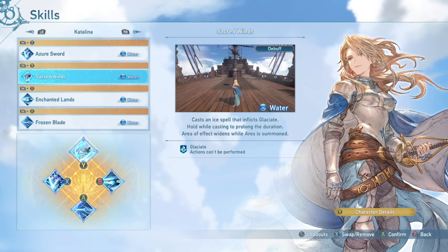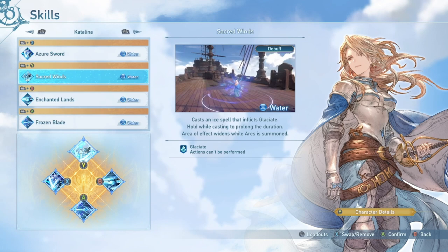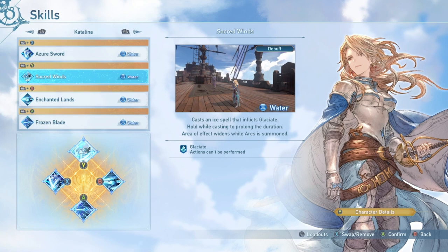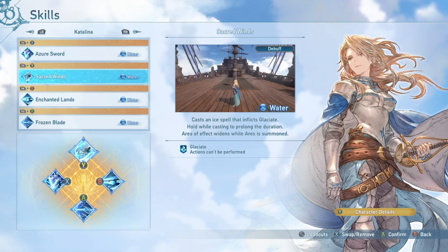We have Sacred Winds, which has Glaciate — and AoE Glaciate at that — which makes this extremely, extremely strong. I've actually hit three bosses at once with this Glaciate, and it's huge. It gives the party a chance to breathe; it's very significant. There are a couple of bosses that have immune phases — do not use it during those — but every boss is susceptible to Glaciate.